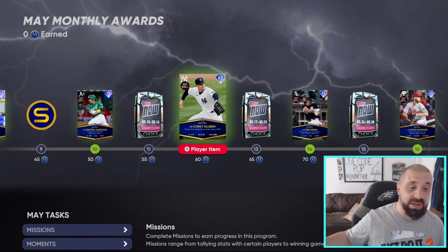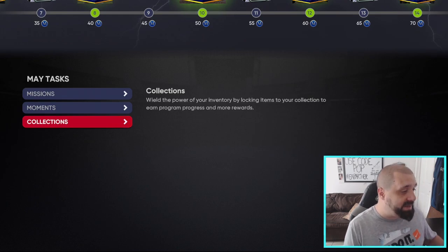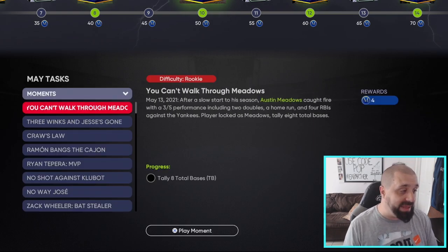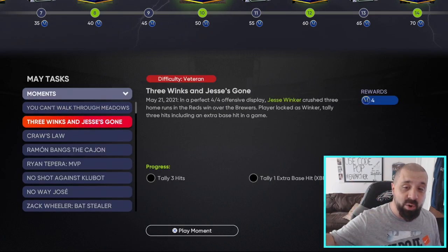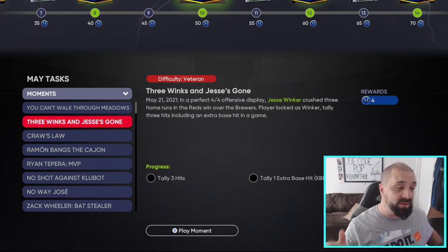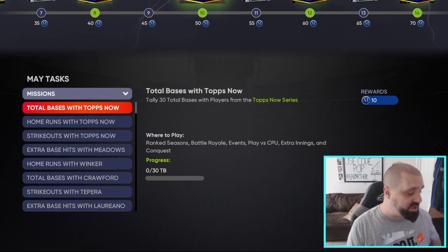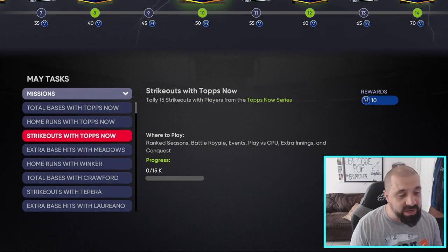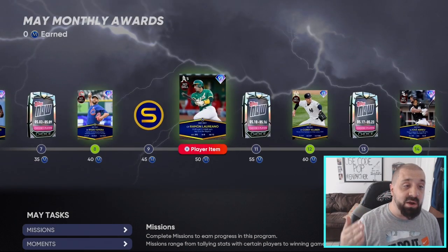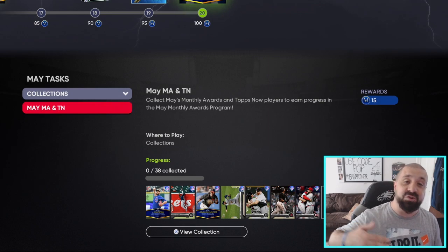The best route: complete the collection, which gives you 15 tokens, then complete all the moments for 36 tokens — totaling 51 out of the 100 you need. That means from missions you only need 49 out of a possible 62, so technically you don't need to complete every mission, but the large majority. There is absolutely no way to get Marcus Simien without doing the collection, and no way to do the collection for free without completing all your Tops Now moments and earning those packs up to 75 tokens.